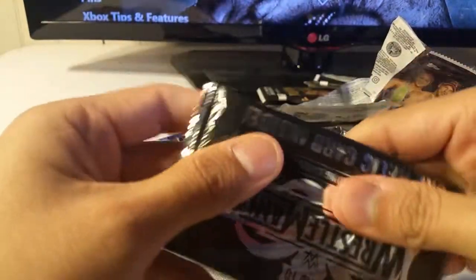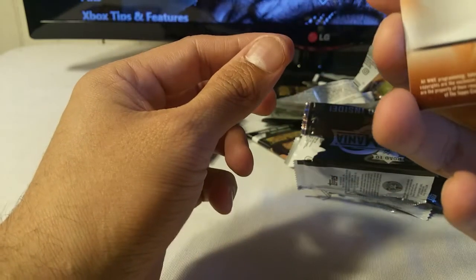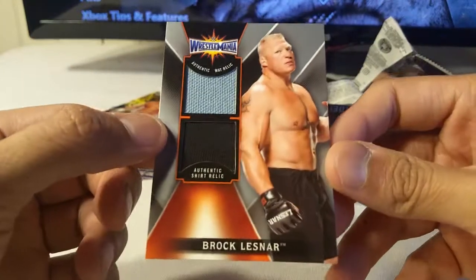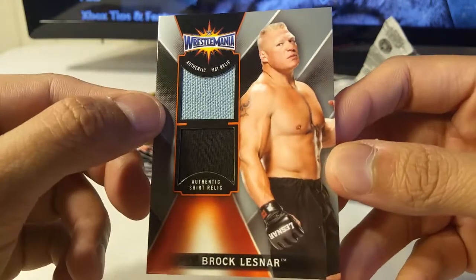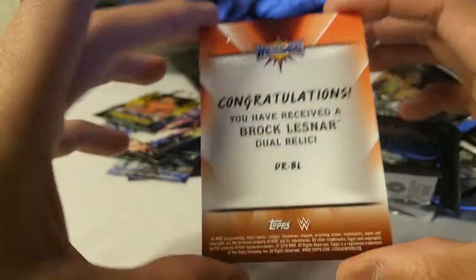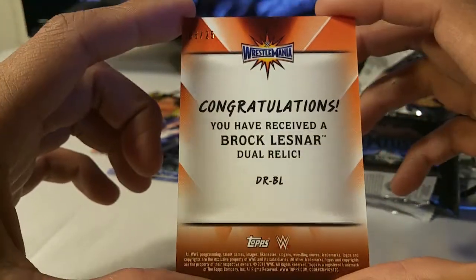Alright, so those are them. And the good part is I don't think it's the Andre the Giant one that everybody hates — unless I jinxed myself. Wow, double! That's gotta be a low number one. Nice. Brock Lesnar shirt and Matt relic. Wow, that's pretty good. I've gotten some really nice stuff from these WWE products. And this one is 6 out of 25 — dual relic. And it's a big name too.